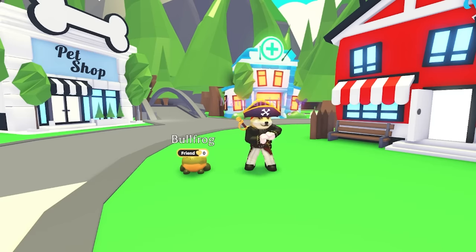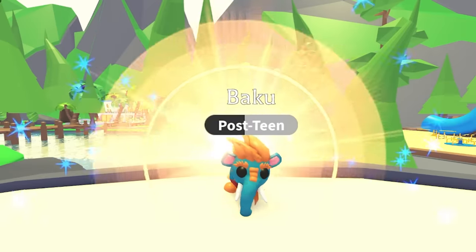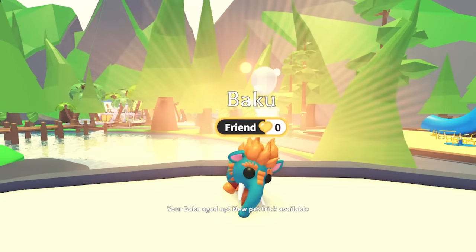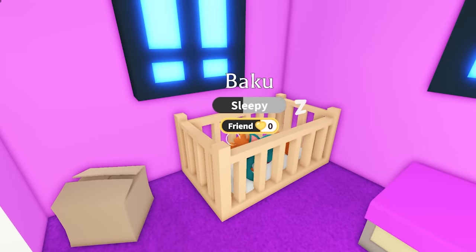Do you want to know how the new friendship bar works in Adopt Me? Let me break it down for you. When you age your pet all the way to full grown, your pet's age bar will be replaced by the brand new friendship bar. Just like aging your pet normally, you can increase your friendship level by completing their needs.